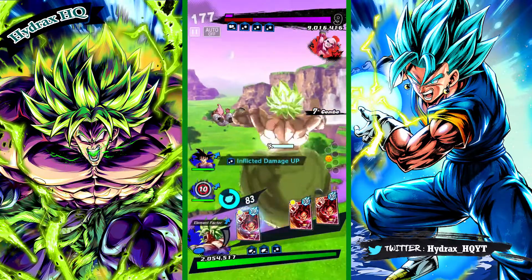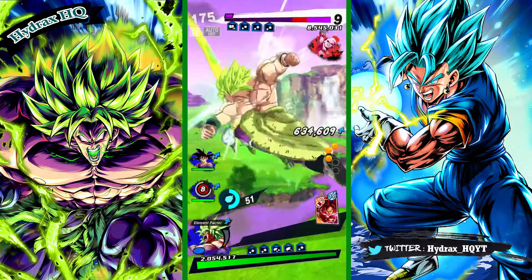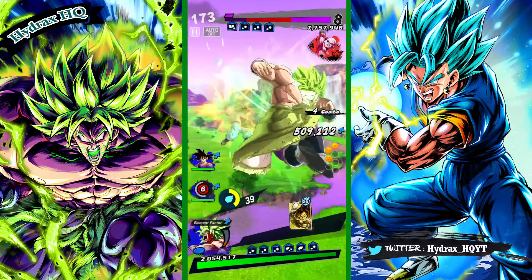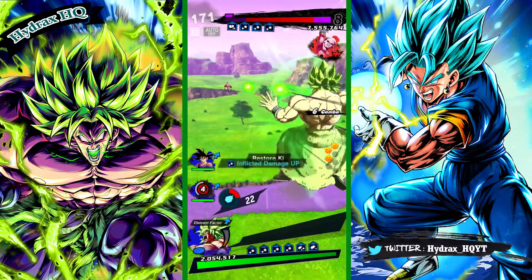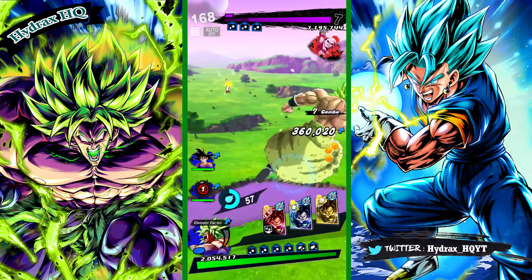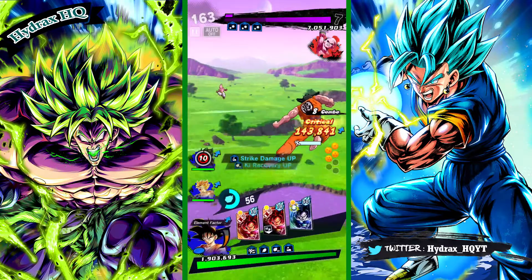As for strategy, the main thing you want to do is drop combo on purpose, as it resets the combo and does more damage. If you don't already know, the longer you extend the combo, the less damage it deals — that was a balance change from way back.